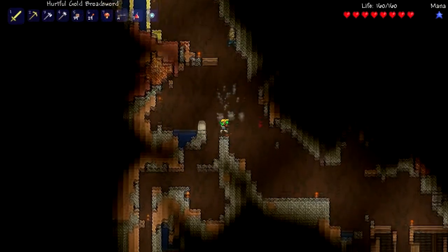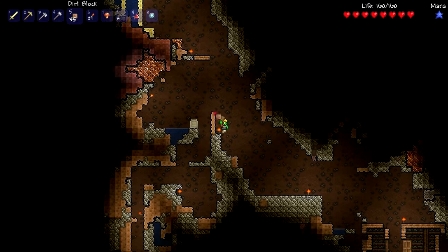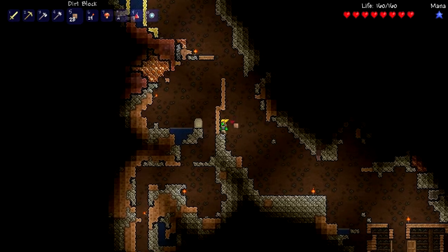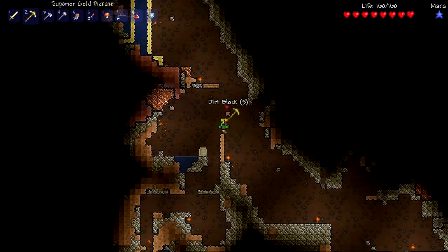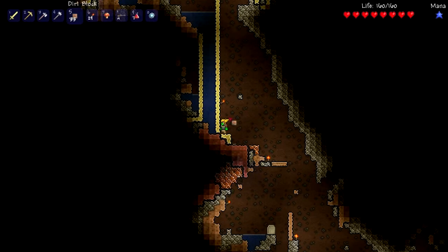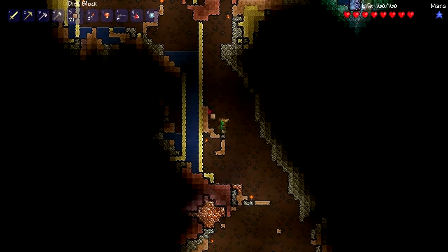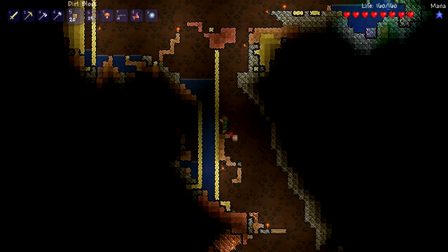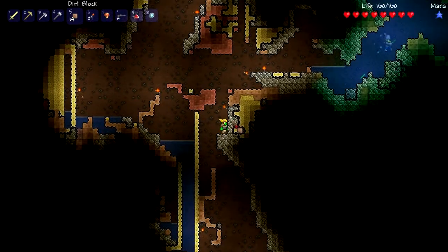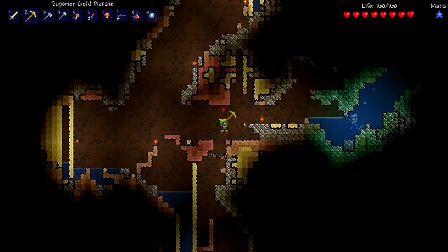Did we go down another cave though? I can't get up there. Did I block my way up? There's more demonite out there - there's blue sparky stuff. This is why I want my rocket boots. I might go and get them rocket boots, switch my character, just cheat a bit. I downloaded an inventory editor and made a character full of all the best stuff. No, no. Let's not cheat. Cheating is bad.